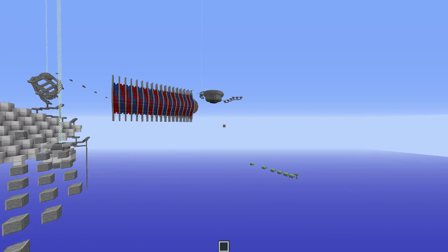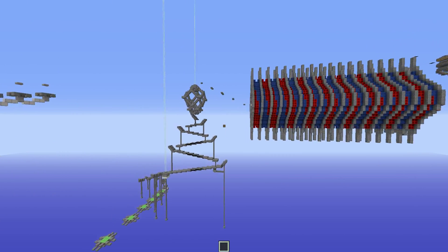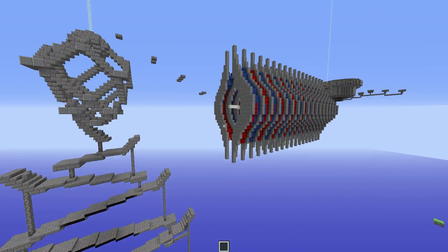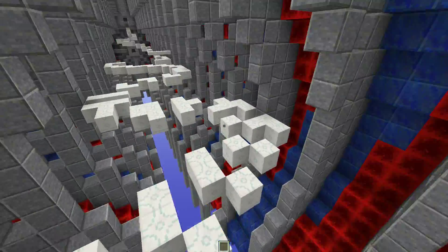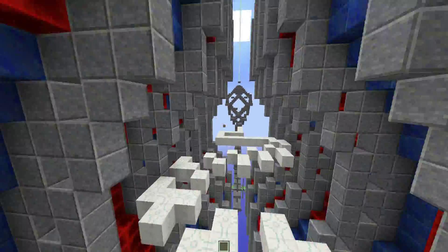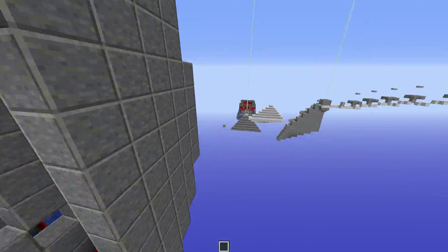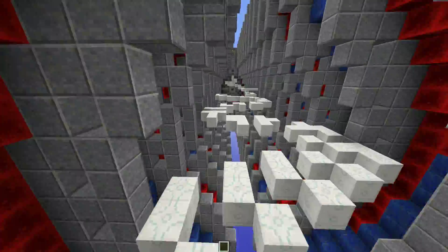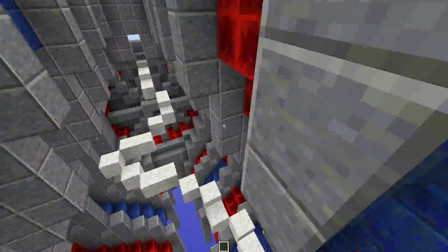I don't think there's much redstone to explain here. There's an execute command — there is the redstone for the checkpoints, which is pretty simple. It's just an execute command that executes a command on every player that's standing on quartz to give themselves speed. Also, the inside of the space vagina is just great — I just like it.